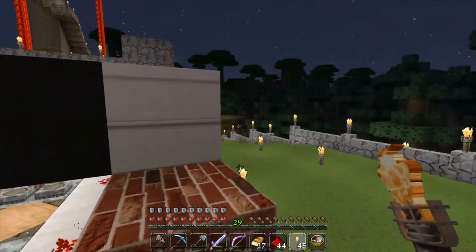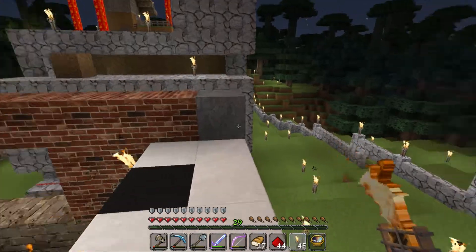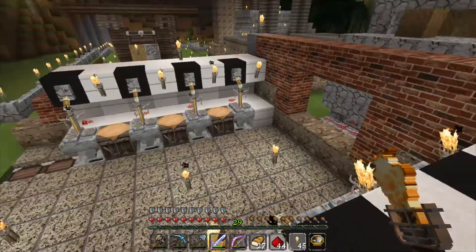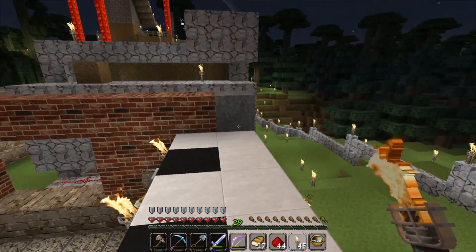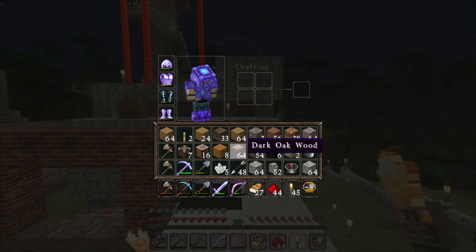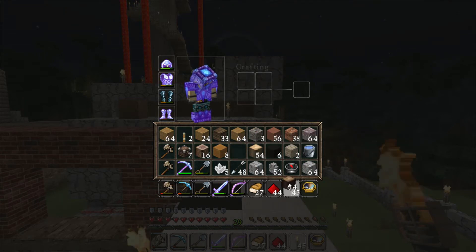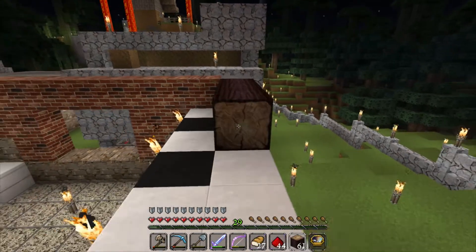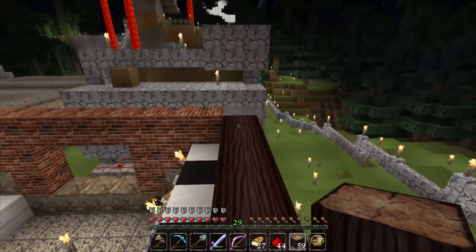Well, kind of looks nice. I think it needs a little more light here. I'm gonna use something on the roof for that. And now for the roof — maybe I'm gonna use wood here this time, and I can place some chests at the top to store things. I need a lot of places to store things, so I'm gonna go with this dark oak.